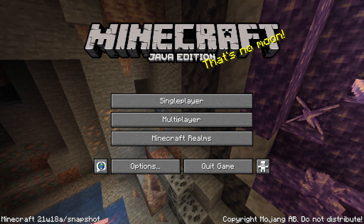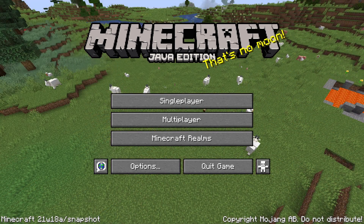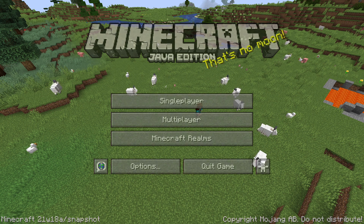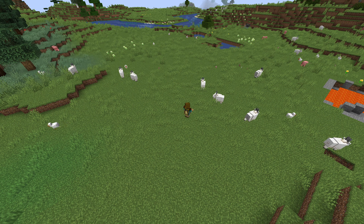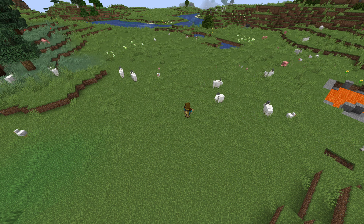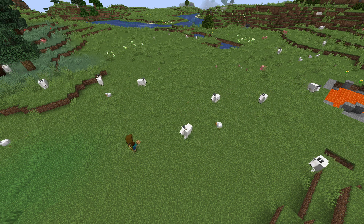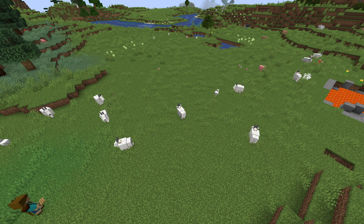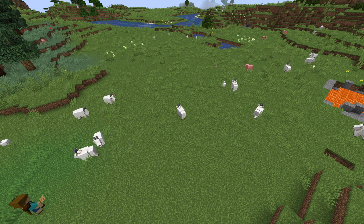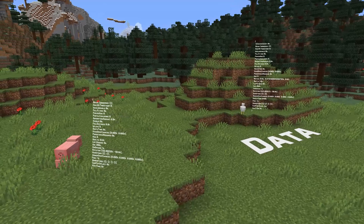Ladies and gentlemen, a new snapshot for Minecraft Java Edition 1.17, the Caves and Cliffs Update Part 1 has been released. There's already a gameplay changes video up on this channel — if you haven't seen that yet, it'll be in an iCard on the video right now. This video is going to contain the technical changes, primarily to entity data and behavior around that, a slight texture change, and a few custom world tweaks. My name is slicedlime, I'm here to guide you, and let's start with entities and data.